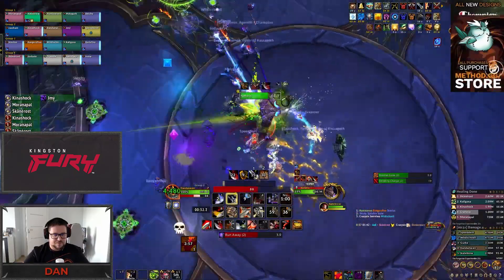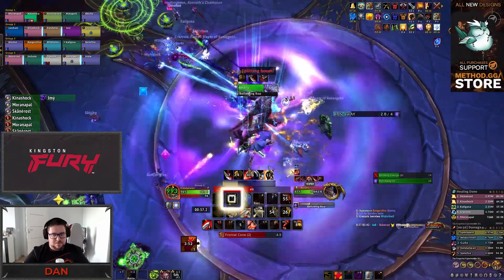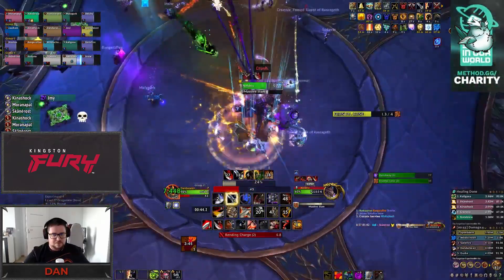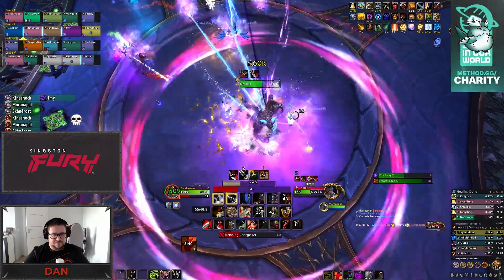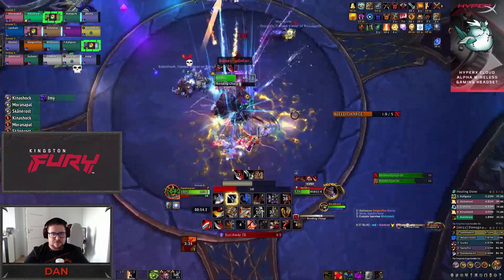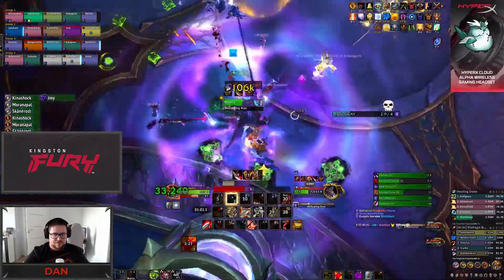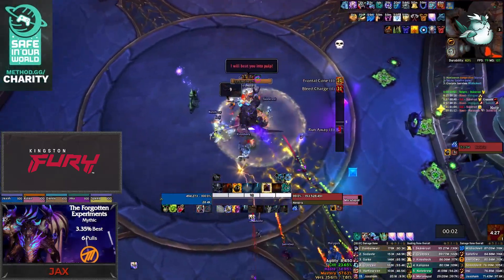As for what changes: the Rending Charge debuff from Phase 1 never expires on Mythic. The Temporal Anomaly Orb in Phase 3 now also applies a debuff when you bounce it, causing you to take 100% increased damage from the orb for 20 seconds. Lastly, and definitely most impactfully, the next boss will spawn when the current one reaches 50% health instead of when the current one dies. This alone dramatically amps up the difficulty, and you'll spend a large portion of the encounter fighting against two bosses at once. We recommend the comp of 2 tanks, 4 healers, and 14 DPS for the fight.